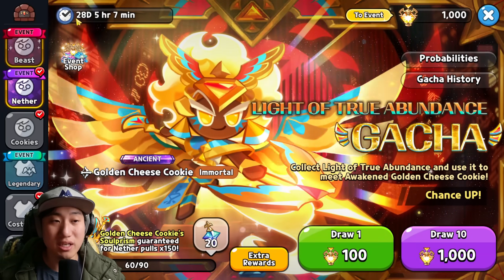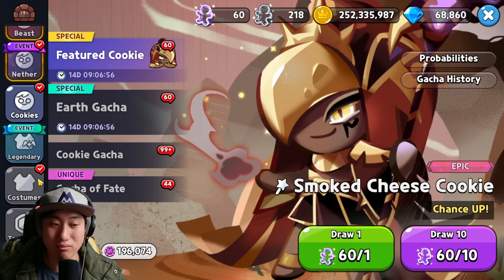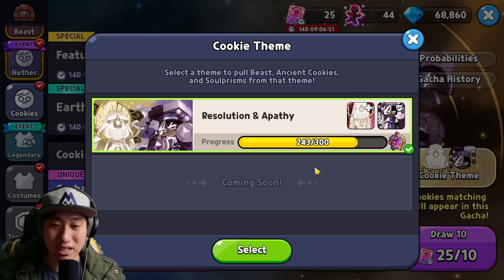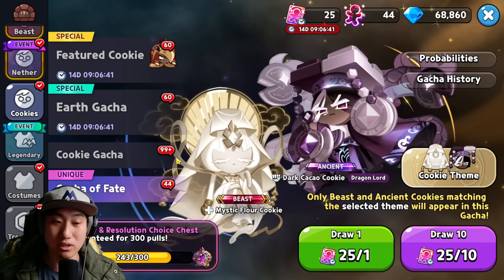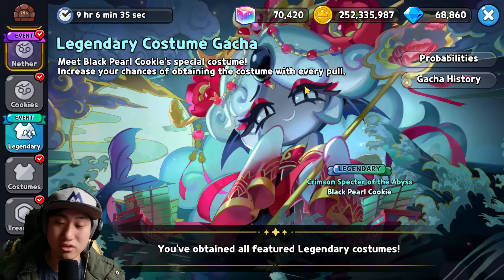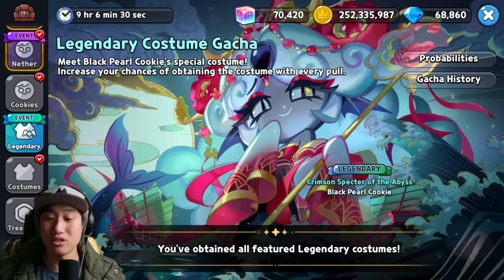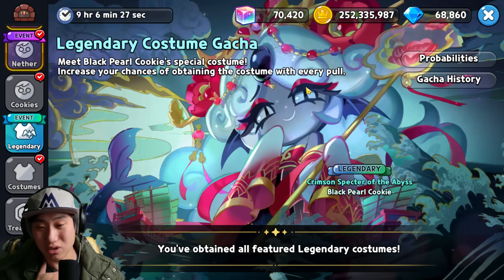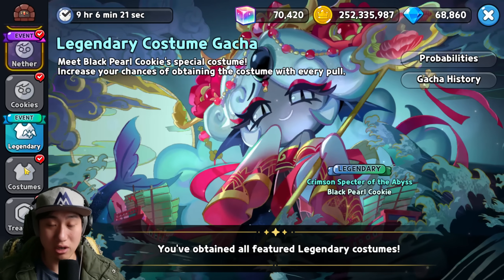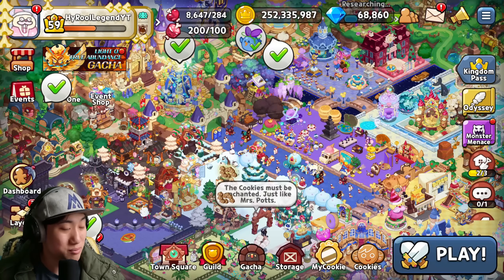The banner for Golden Cheese as well as Smoked Cheese is going to stay for some time still. Next, the theme cookie banner is going to be coming out, so you'll have to decide which one you want to go for. Also, the legendary costume for Black Pearl is going to be disappearing as well — so if you want to pull for this one, please try and do so. Legendary costumes are hard to pull. Also keep in mind that in December they are planning to release Frost Queen's costume as well.